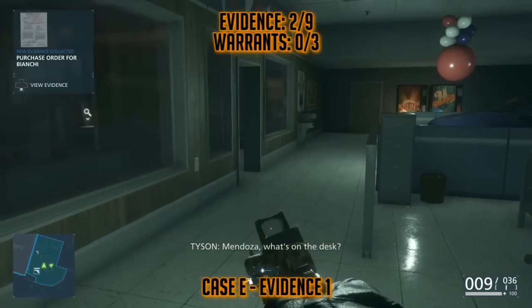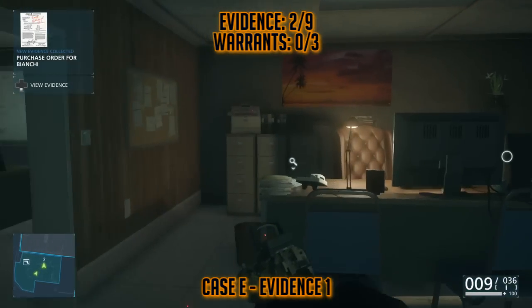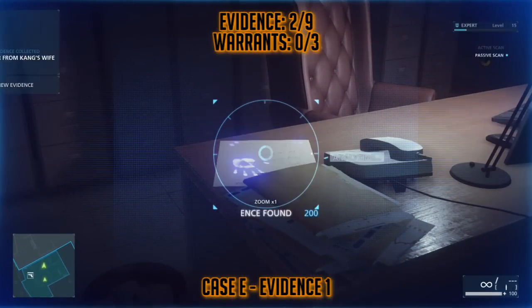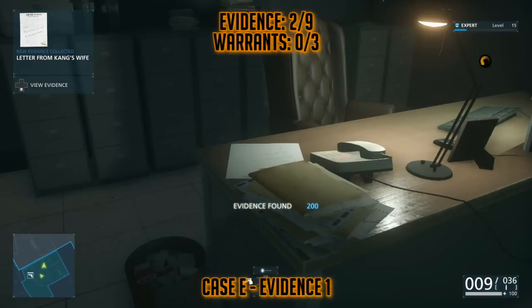And that's the first one you're going to unlock. The one right next to it is Evidence number one. In the main office with the computer, you can find another piece of evidence on the desk, also a piece of paper.